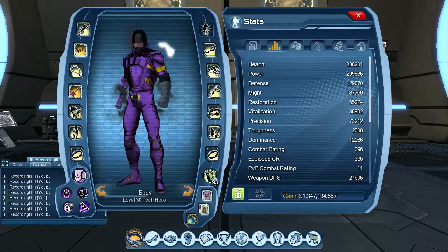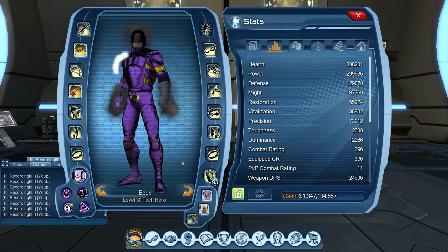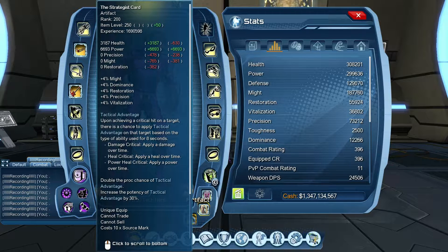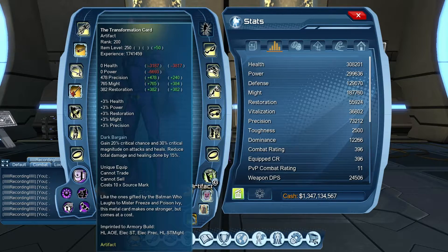For artifacts, the main three are Transformation Card, Strategies Card, and Quizlet — for the whole layout, single target or AoE. Transformation Card gives you 20% critical chance and 30% critical magnitude on your attacks, plus 3% might and precision. Make sure it's ranked at 200. Strategies Card gives 4% might, 4% precision, and applies a damage-over-time for 8 seconds — your basic tactical advantage. At rank 200 it increases the potency by 30% and doubles the proc chance. Combining these two is a very strong combo.